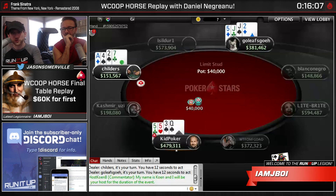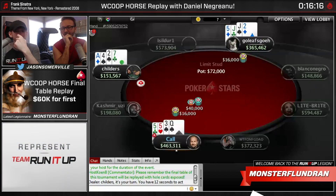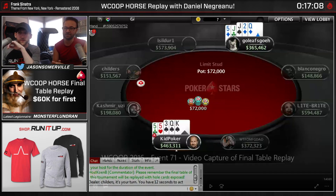Daniel limps behind, and Childers gets to see fourth street for free. Nothing changes much - Childers catches a seven, Daniel catches a spade, and Goliosko catches a deuce. It's a great street for Daniel. The queen out is helpful because if he does have jacks, catching that queen gives Daniel queens up and takes the lead. Also playing online, just because there's a bunch of spades out doesn't mean everybody noticed - so they don't know for sure Daniel doesn't have a flush draw. The new seven and the deuce are both dead cards for the other players.